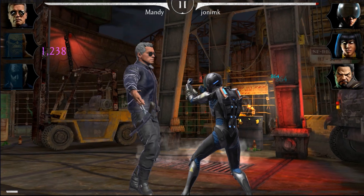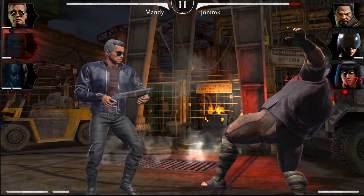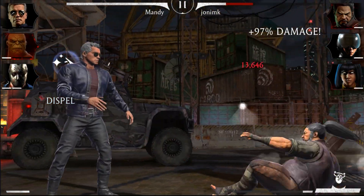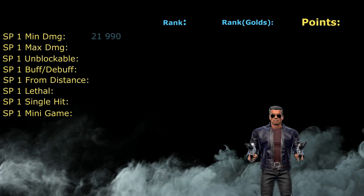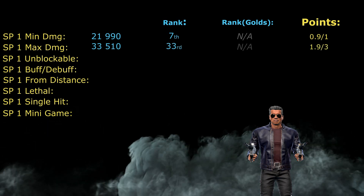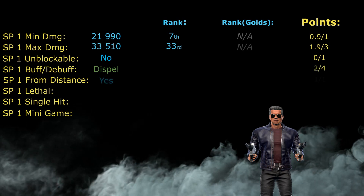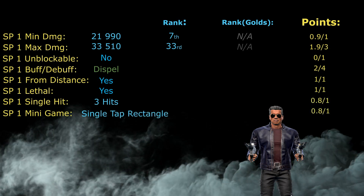Special One of Guardian Terminator is called 'Sold Off.' The ability is completely blockable but has dispel as a buff — only him and some elder gods have dispel on Special One, which is quite impressive. It can be cast from distance, is lethal, consists of three mini attacks, and has a single top rectangle as its mini-game. Minimum damage is 21,990 (seventh highest), but maximum damage is only 33,510, ranking 30th in the game. For Special One, Guardian Terminator gets 8.4 out of 13 possible points.